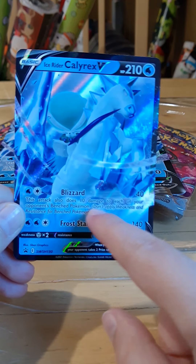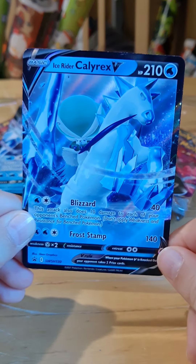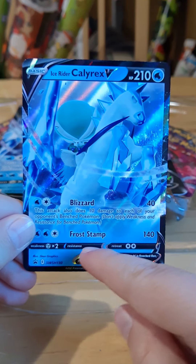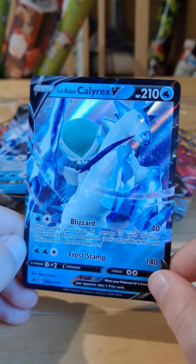Its moves are Blizzard with 40 damage, but this attack also does 10 damage to each of your opponent's benched Pokemon. Then Frost Stamp, which does 140 damage. That's a lot of damage.